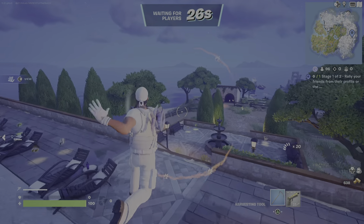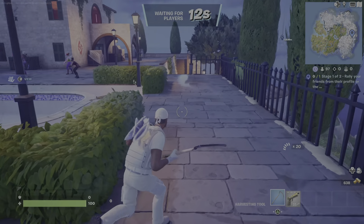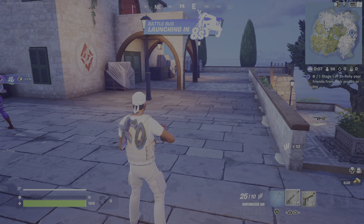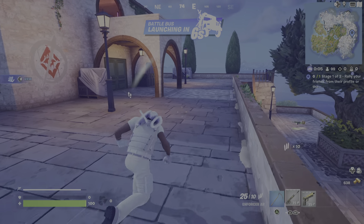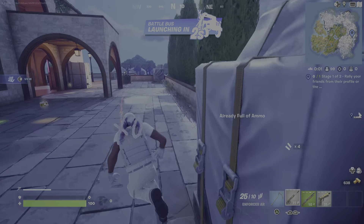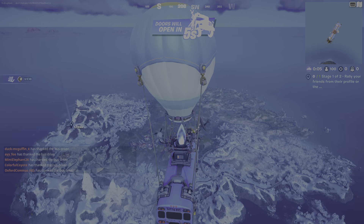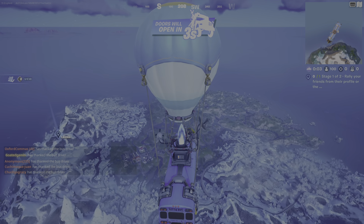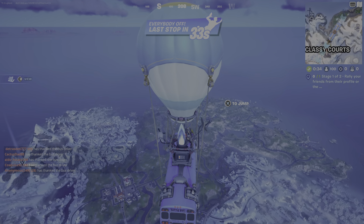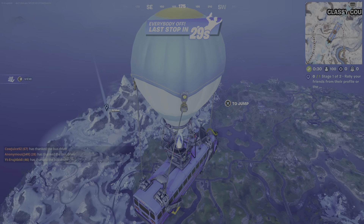That is going to be where an NPC is. Now again, I haven't played in two weeks, so I don't even know if an NPC is here. If you guys don't like NPCs and don't really mess with them, this is still good because it allows you to get chests, medallions, and start off with a hunter's shield off the bat. There is no other place on the map that's going to be as effective — the same amount of shield, the same ability to have as many medallions as you want. Because look, you have Grand Glacier and you have Reckless Railways.